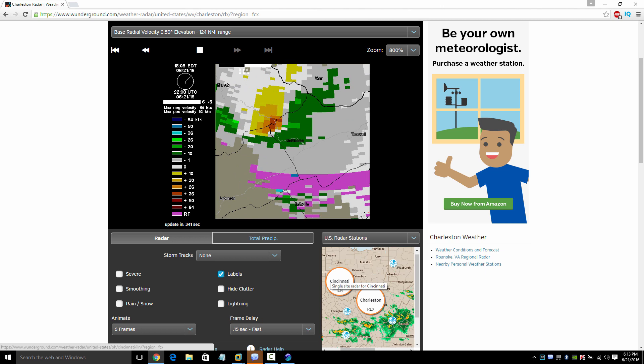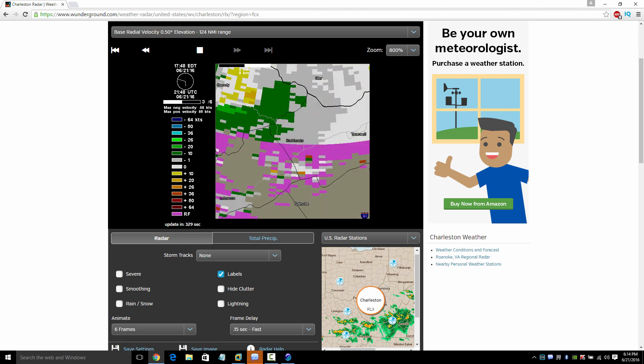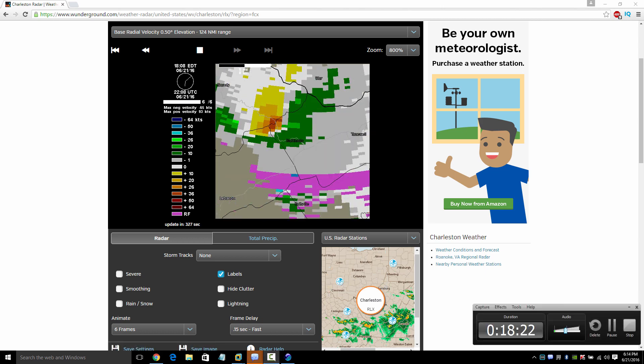I hope this video has been helpful for the basics on how to read severe weather. When they issue a severe thunderstorm warning, if you look in your area you can see exactly where you're going to get the wind damage or tornado. You should be able to give a good estimation on what to expect. Anyway, thank you guys for watching — this has been Planet Earth here.